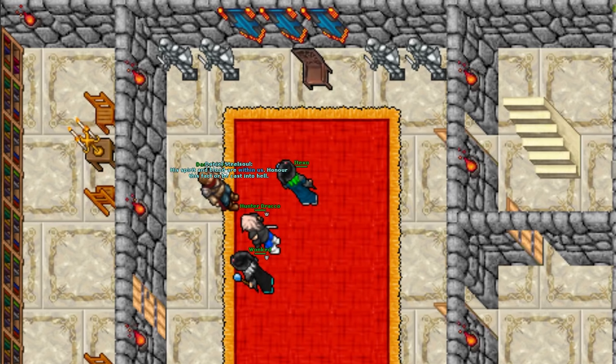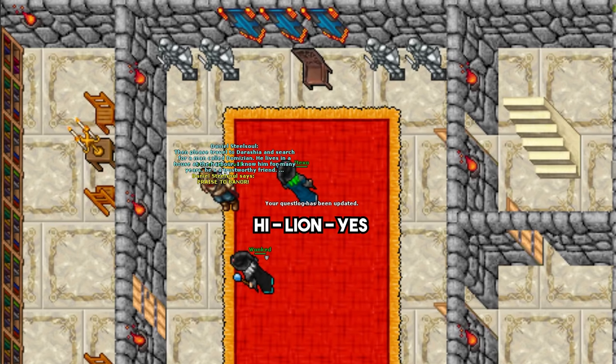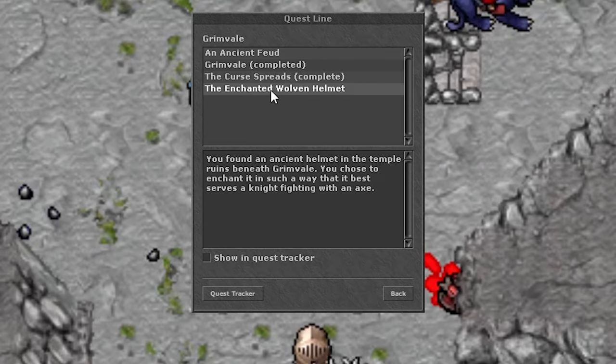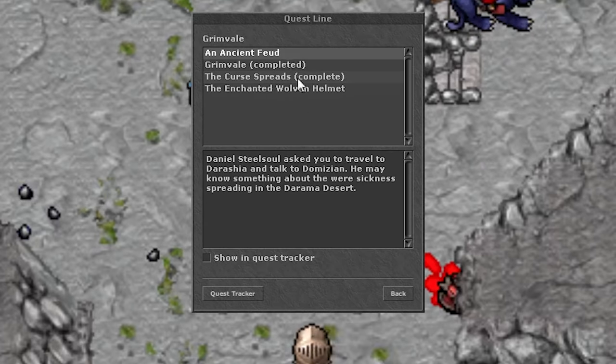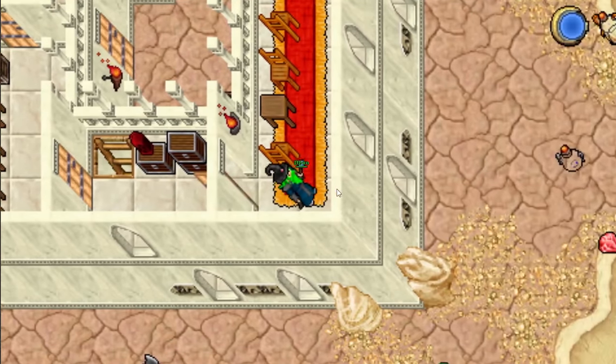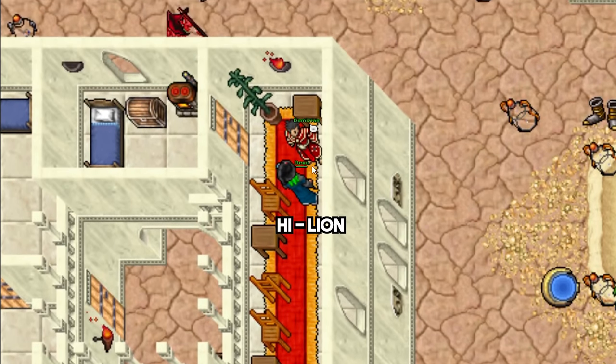The first step is to go to Daniel Stilzol in Edron's castle and talk to him about the lions. After this you will receive a quest log entry for Greenbell called 'An Ancient Field.' Now you have to go to the NPC Domitian in Darasha and talk about the lions to him. He will send you to the werehyenas cave to find signs of a pact with the undead.